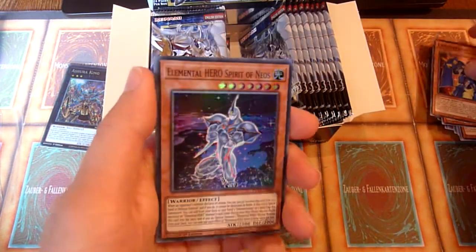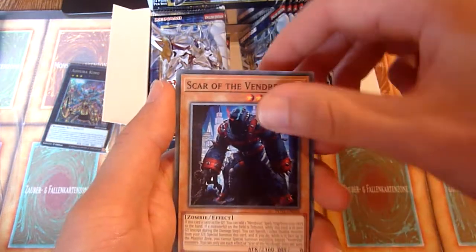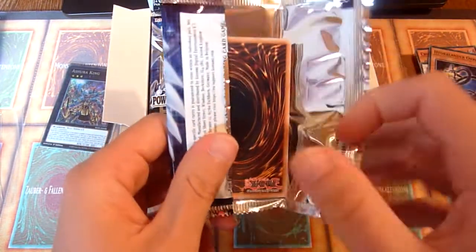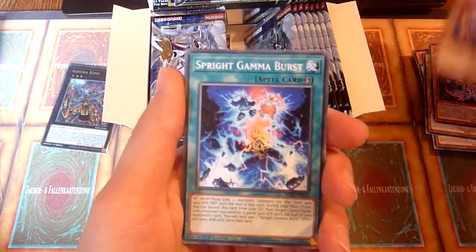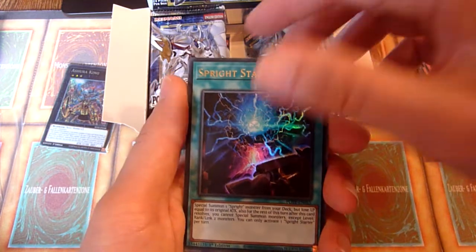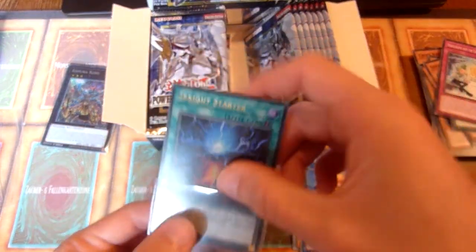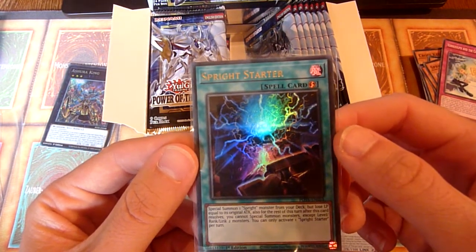The Free Valley. Elemental Hero Spirit of Neos — interesting. And that guy again. Other than the two cards I just mentioned, just getting some high-value cards would be nice. Sprite Starter — that's a decent one. It's like the best Ultra Rare in the set. Nice. Special Summon a Sprite Monster from your deck, but lose life points equal to its original attack.